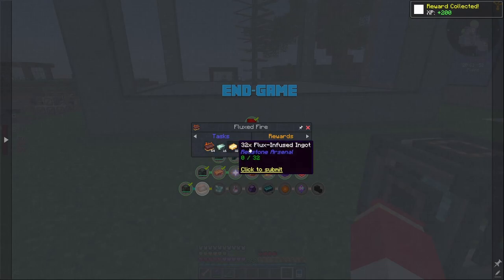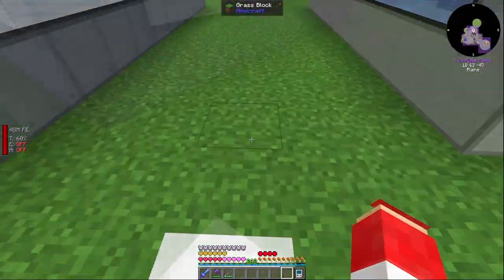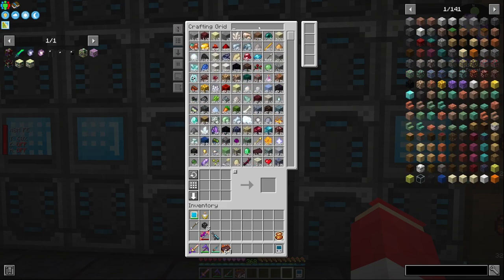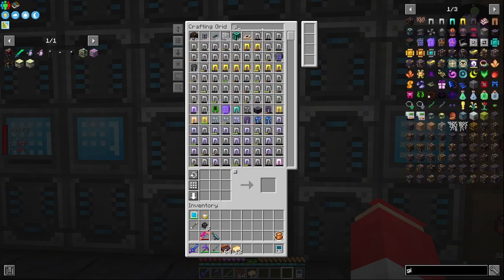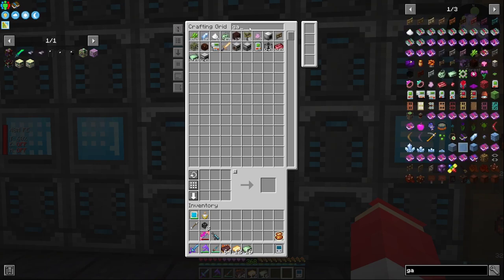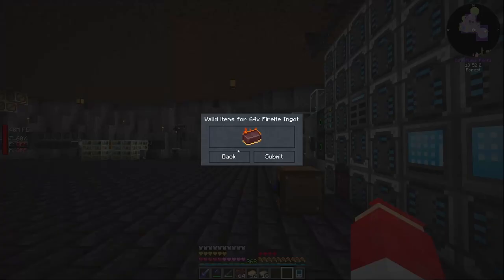Looking at the next quests: we have enough fire ingots from Elemental Craft. We also need 32 Flux Infused Ingots and 16 Gaia Ingots. Got the 16 Gaia ingots and 32 Flux Infused Ingots — that should be everything needed for this tier.